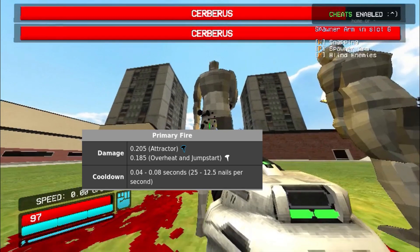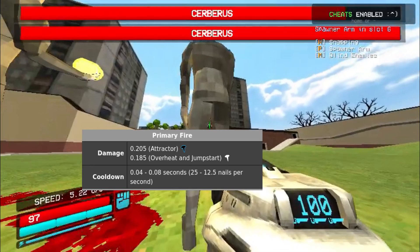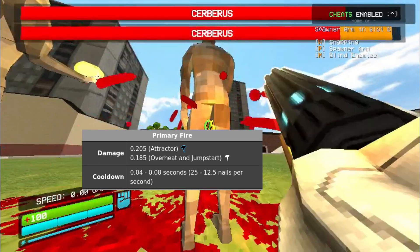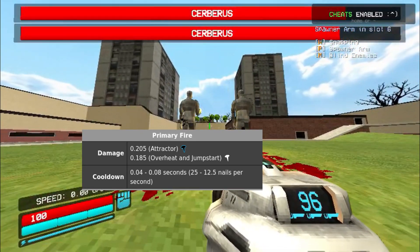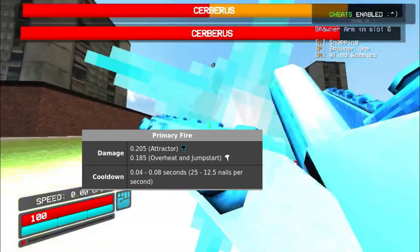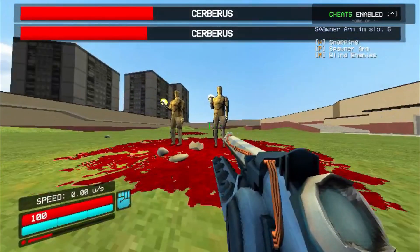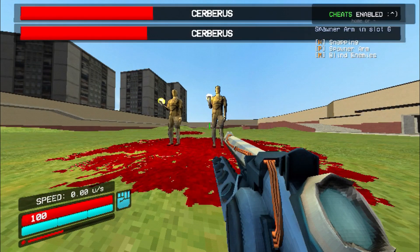The blue version actually, upon impact, does 0.2 damage, while the red nails or the green nails actually do 0.1. So it is a give-and-take system — it's a difference between the initial hit versus already being stuck at the target. On top of this, the weapon also has functionalities with other weapons, as all weapons do.